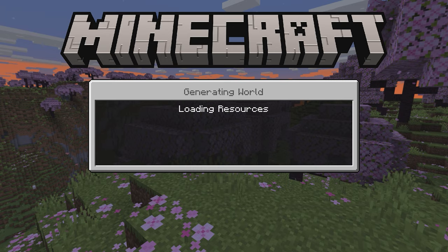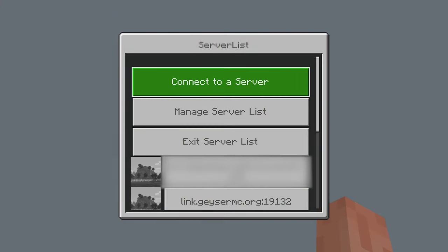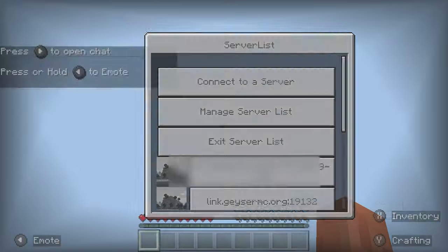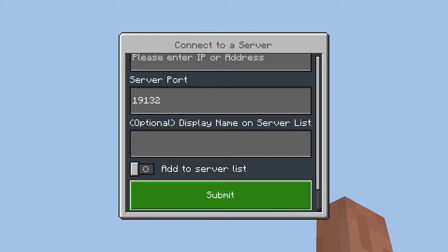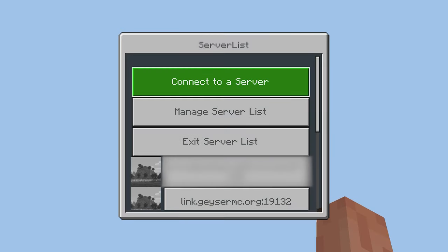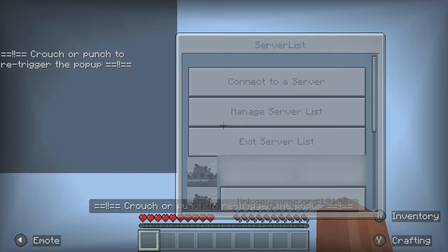You're probably wondering why we're connecting to this server - it will all make sense in a moment. Just like that, it's now come up with a server list, which is exactly what we want. From here you can go in and 'Connect to a Server', 'Manage Server List', or 'Exit Server List'. When you go in to connect to a server, this is going to allow you to input a new IP address. I recommend always adding the server to the server list as well.